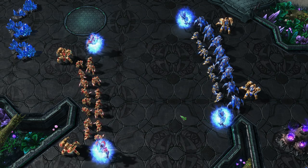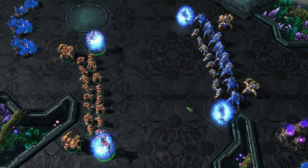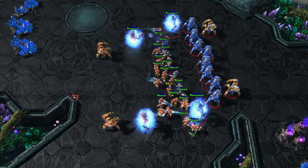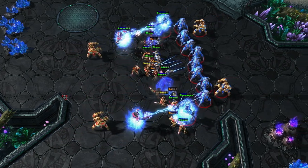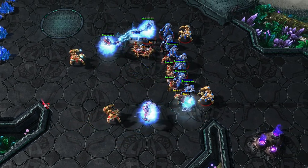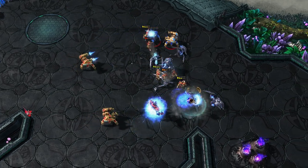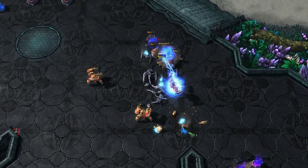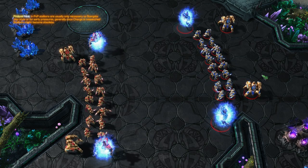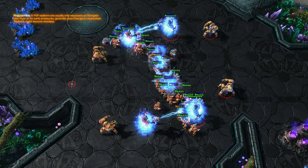In this scenario we can see that one of the Protoss players has Stalkers while the other doesn't. Quantity-wise they have the same. Let's see how this trades out. Stalkers are a good composition together with Disruptors, but versus this specific composition, swapping the Stalkers for Chargelots would have made a huge difference.